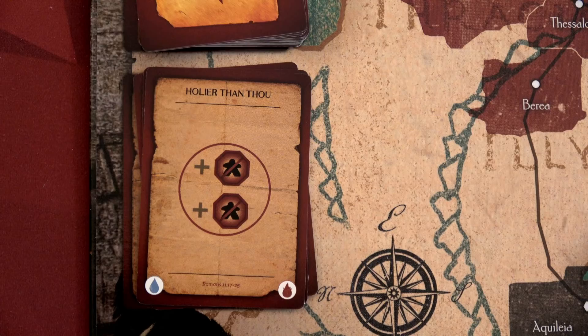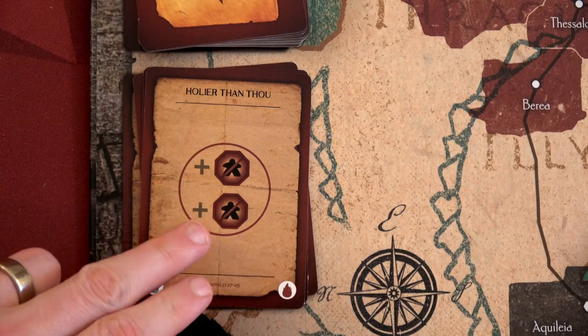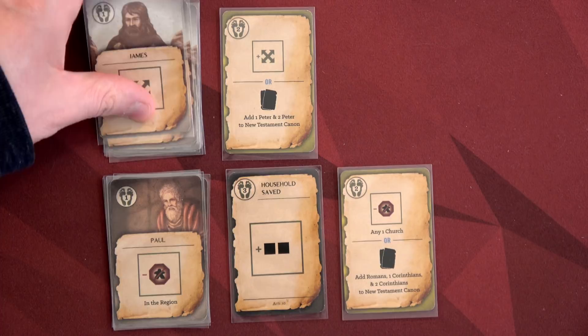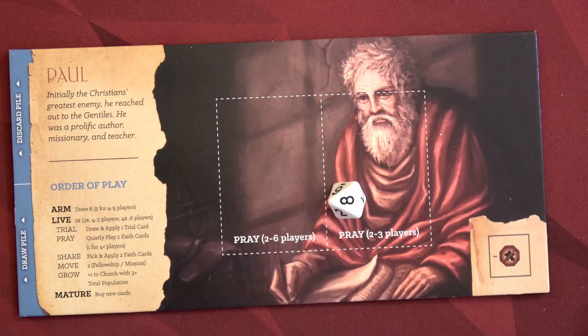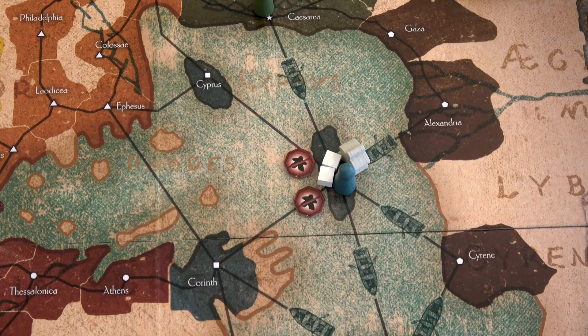Paul will now become the elder apostle. We draw our trial card: Holier Than You — we have to place two missionary stops in Paul's location. That's not good, but Paul is good at getting rid of those. Moving to the praying phase, James will play two movement cards and Paul will play two missionary stop cards. We roll the messenger die and get an eight — nothing happens between four and eight. We play both of Paul's cards to get rid of both missionary stops so Paul can do a mission move.